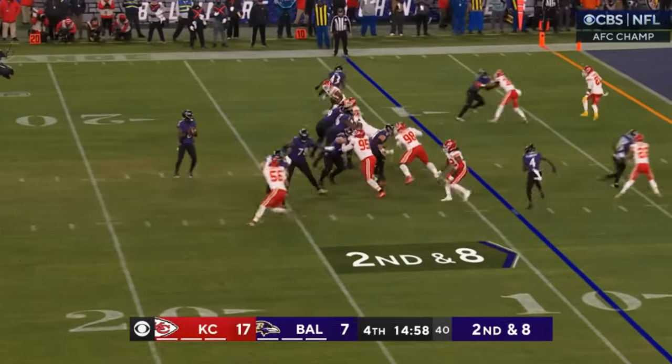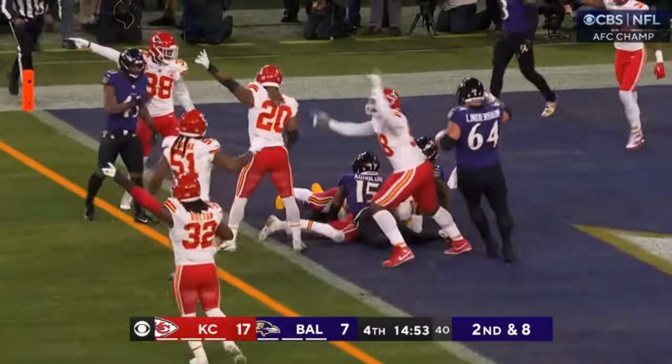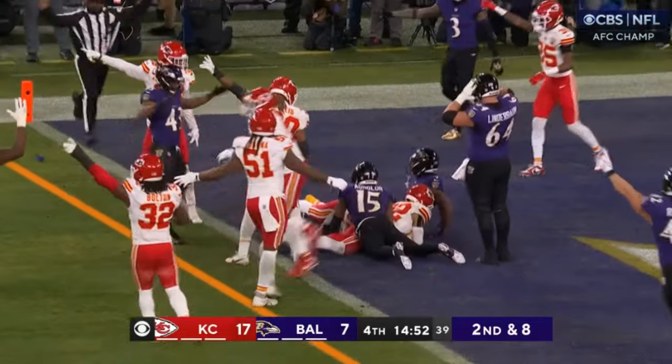Number two: half of outsmarting someone is your opponent making a mistake. Zay Flowers realistically should not be diving for the goal line right here — he's frustrated, he wants a touchdown, but just run forward and protect the football. For former Kansas City Chief LeJarius Sneed, what do you do in this situation? So many guys would just try and make a tackle, but he reads that Flowers is looking to lunge for the goal line, so Sneed has the awareness to punch the ball out instead and takes advantage of that opponent's mistake. Incredible athletic play and incredible awareness by Sneed. That's number two.